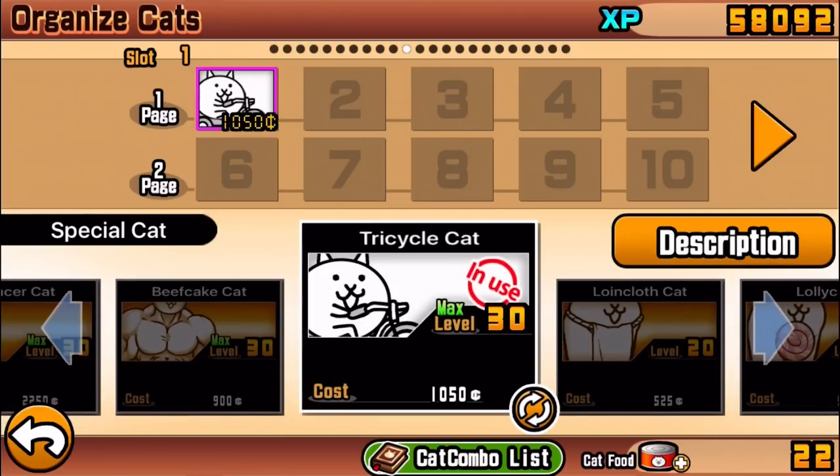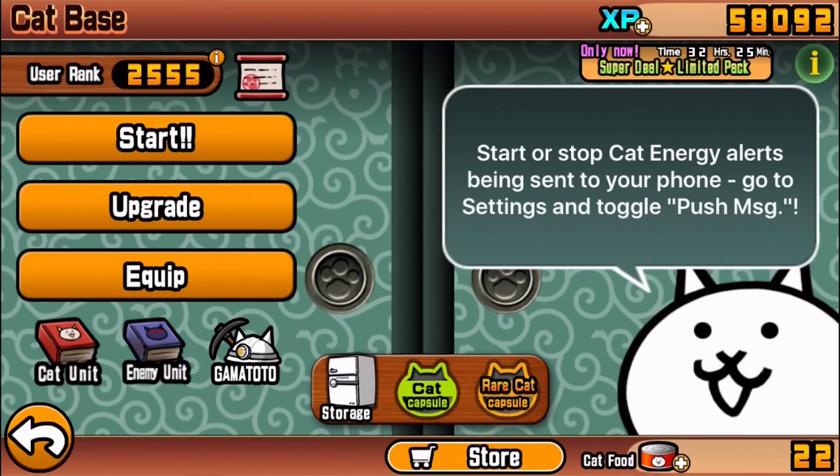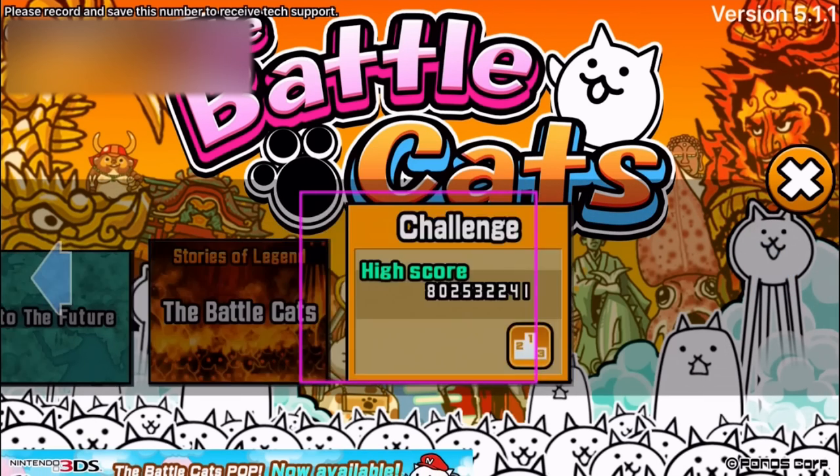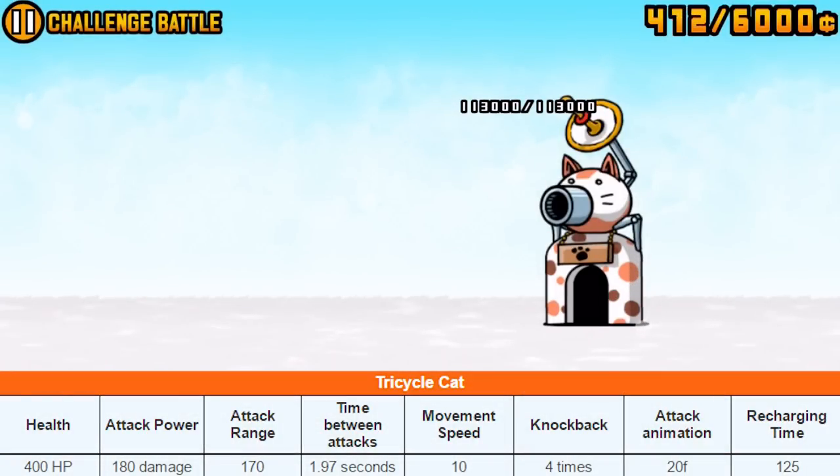Today we're taking a look at the Tricycle Cat. I was browsing my cats and this guy's at level 30 and just looked pretty cool, so let's talk about him. The Tricycle Cat is an interesting cat — it has attributes not many cats have. It's one of the few cats able to do area damage, but it doesn't have much HP, defense, or attack power to back it up.